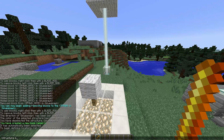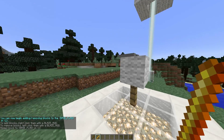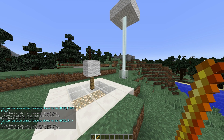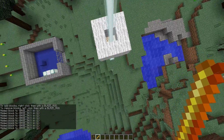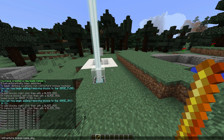Let's start in order with the base flag. So /structure module base_flag and right-click this block here. Simple as that. Then we are going to set the sky — so /module base_sky and right-click these eight blocks.